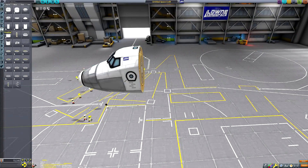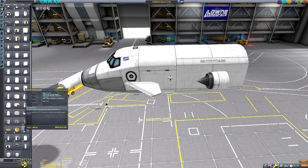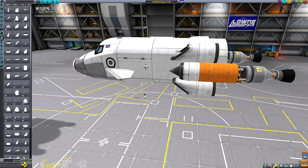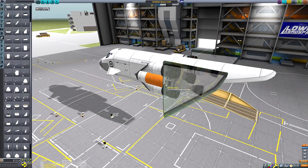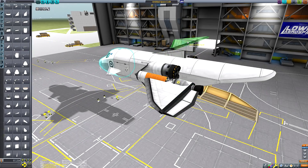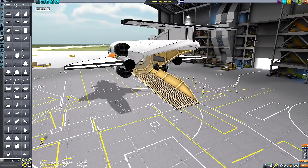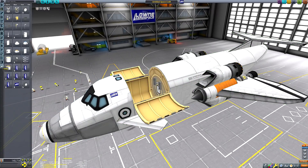Entering the space plane hangar, we can begin construction of today's vehicle, which is going to be an SSTO. It's going to fly up into low Kerbin orbit, dock with the fuel tank, and then drag the fuel tank up to my Ferris space station, where we can extend it and allow this fuel tank to serve a more useful life aboard the station rather than just adding to Kessler syndrome.